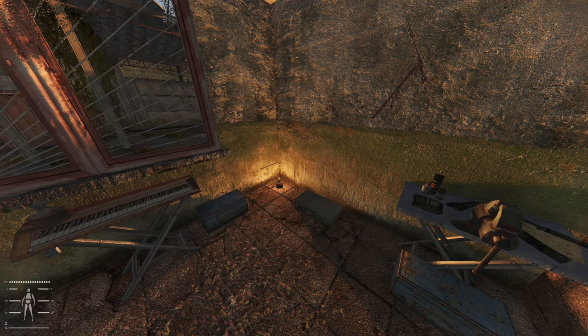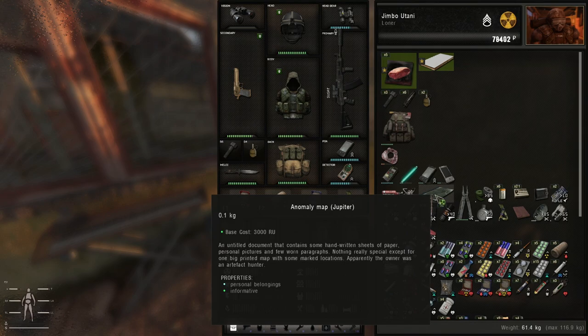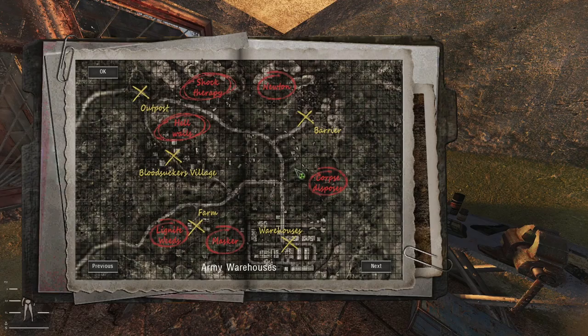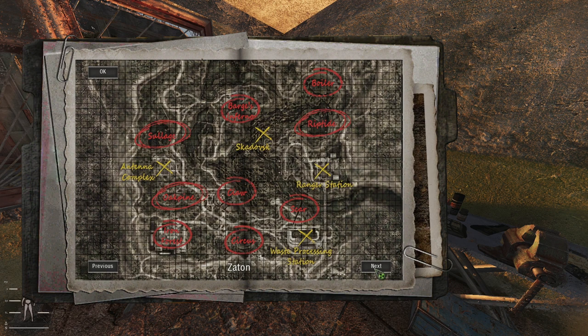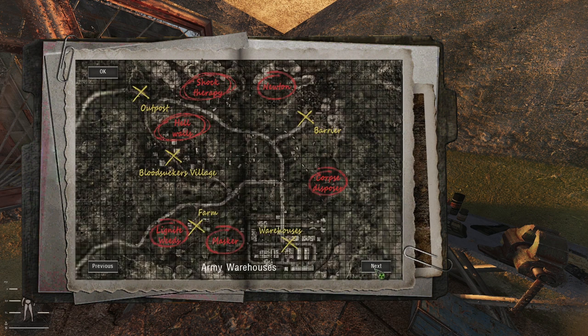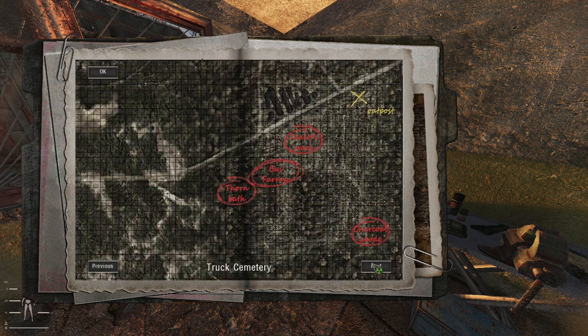Our next little exploit: I have an anomaly map for Jupiter, and when I open it, I have a map for all the maps I've found so far. I see this as an exploit because you can open all these maps even though you only have the one with you. It doesn't matter which one you have with you — you can still open all the maps that you've found so far.